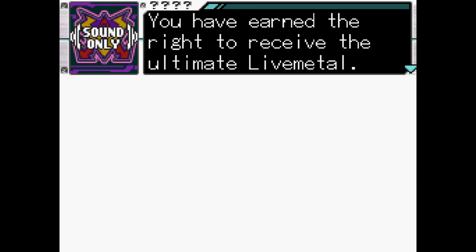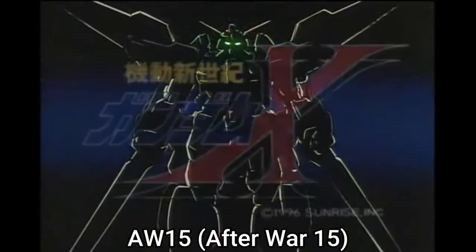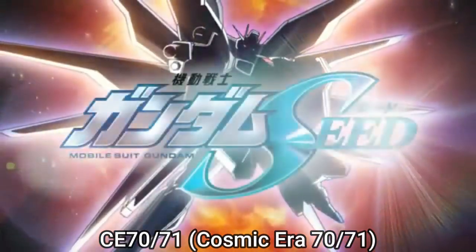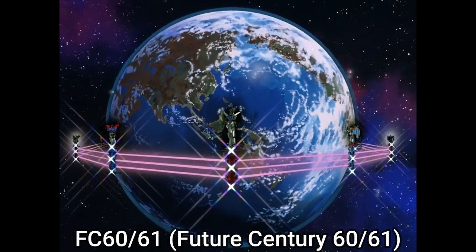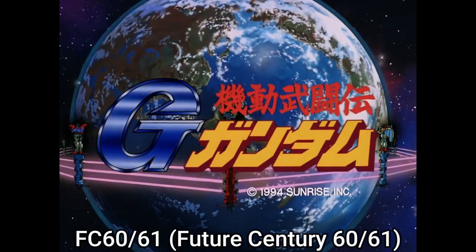So how do these code numbers reference the Gundam series? Well, if you compare these code numbers to dates from the Gundam series, they look identical. AW15 is the date for Afterwar from Gundam X. CE70 and CE71 are dates for Cosmic Era, and FC60 and FC61 are dates for Future Century 60 and 61 from Mobile Fighter G Gundam, simply known as G Gundam.